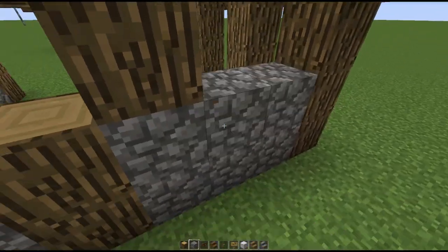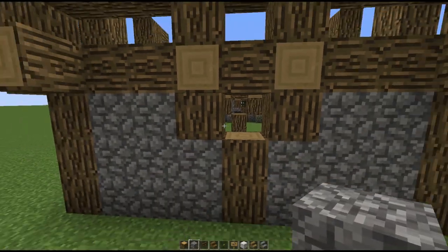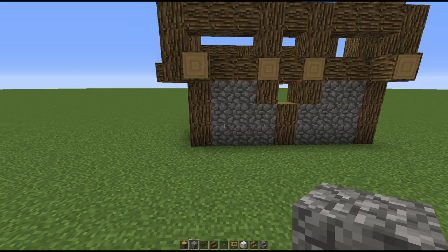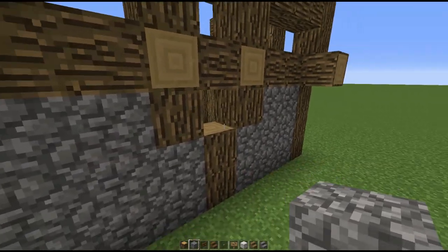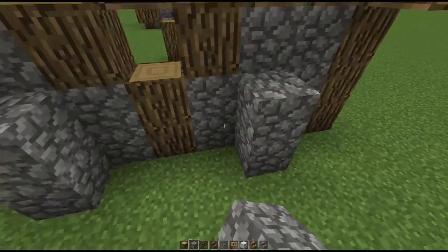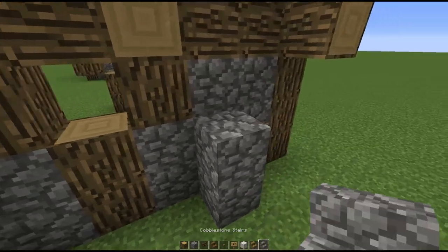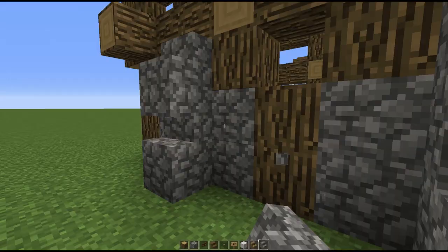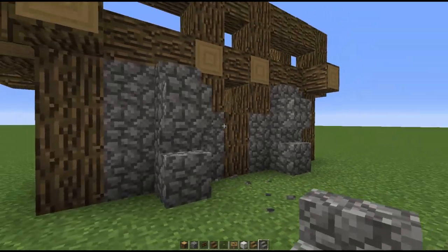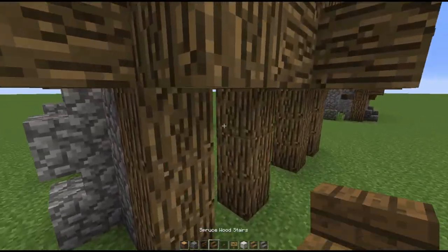Same thing on the sides for the windows — fill everything in except for the middle part, which is going to be a window, same thing on the other side. Then immediately add some decorations on the sides: a two-block high pillar with a cobblestone stair on top, then replace the middle one with an upside-down cobblestone stair. These are going to be like the supports of the build.